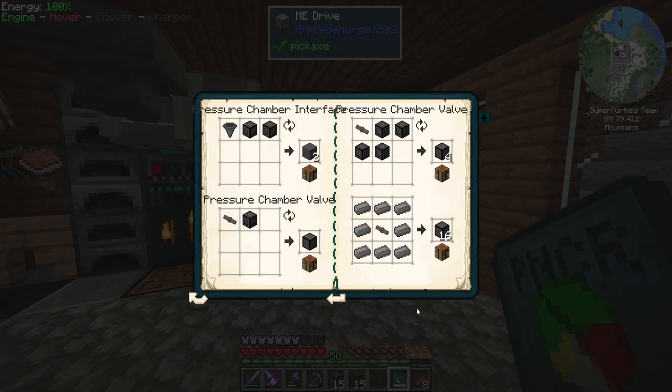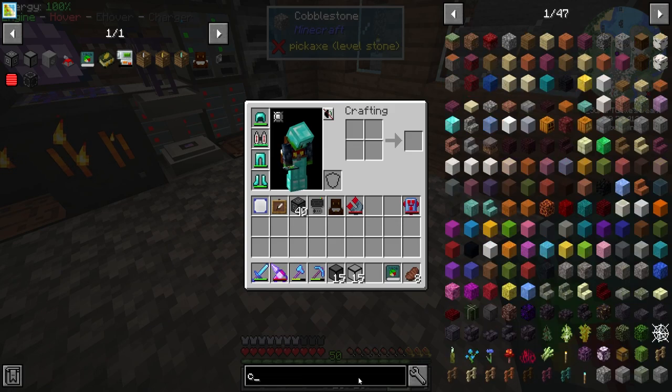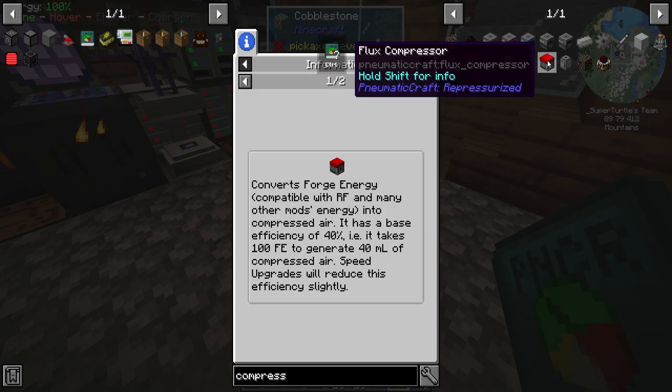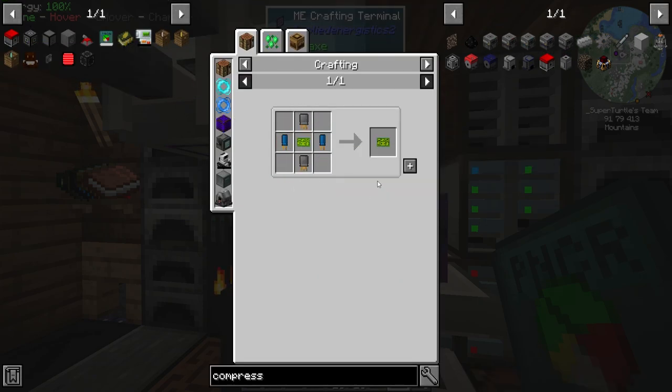We got the pressure chamber. Now, we do have some pressure tubes, but how do we generate pressure? Compressed air is produced by a class of machines called compressors. There's a flux compressor — it converts Forge Energy compatible with RF and many other mods into compressed air. This is what we want — we can turn power from our reactor into pressure!